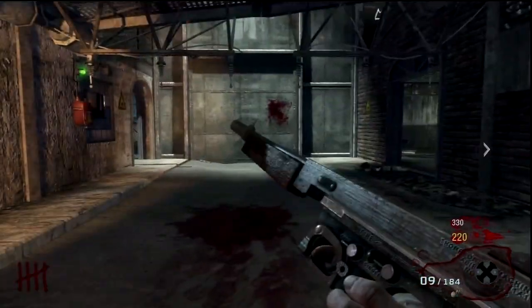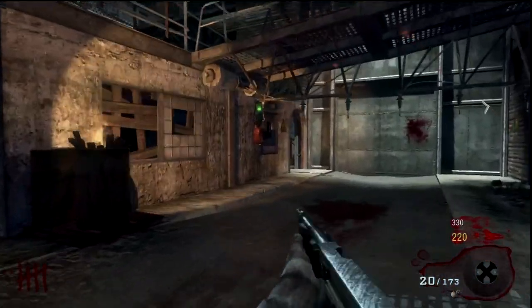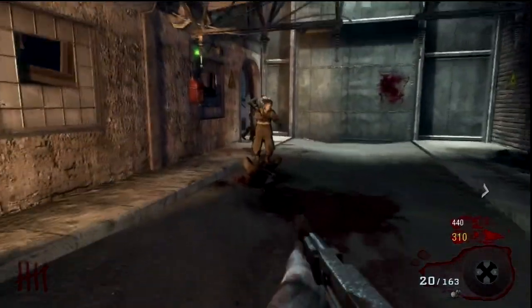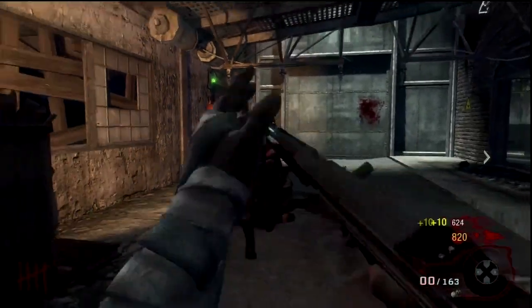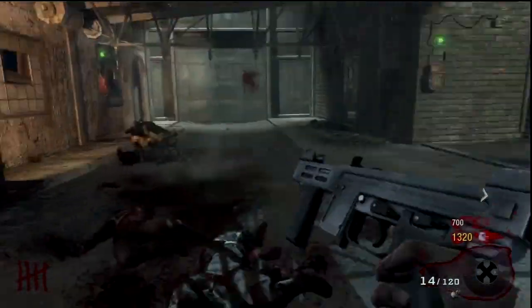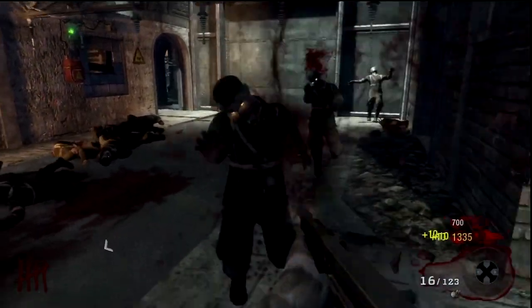So we made it all the way out here and I tried the mystery box one time — actually my teammate did, not me. I don't have enough money yet; you need 950 for the box. It looks like he's still using a pistol, but I think he bought the Thompson with me. I'm just trying to get really close to the zombies but not close enough to get hurt. And I guess I did use the box, because I have a Spectre M4. Thompson's a really nice gun in the early game and it lasts for quite a while.